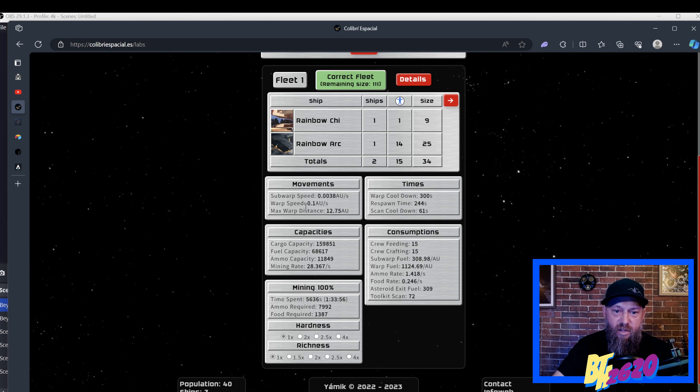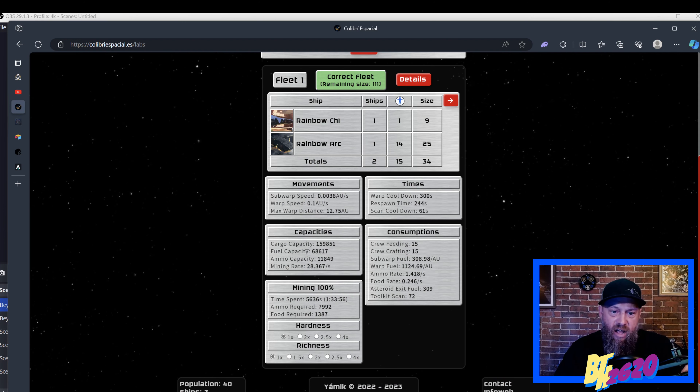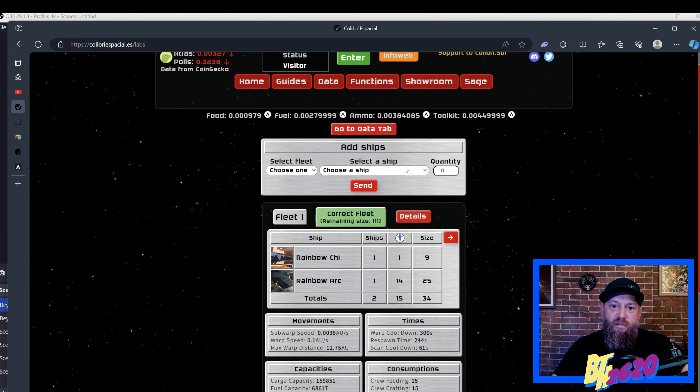Once you add ships — say a Rainbow Chi and a Rainbow Arc, which is a fairly large cargo ship — it tallies up all the information you need to figure out how the fleet will hold up in Sage Labs. It tells you your sub-warp speed, warp speed, the cooldown time every time you warp, your respawn time if you disband your fleet at 244 seconds, scanner cooldown at 61 seconds per scan, cargo capacity at 159,851 units, fuel capacity, ammo capacity, crew members, and more.